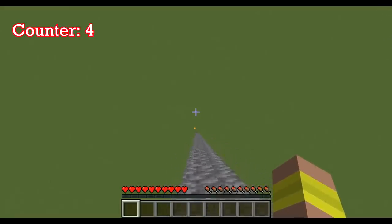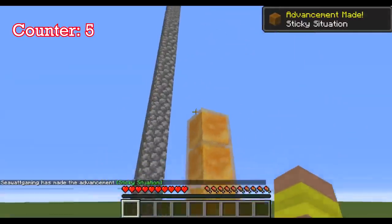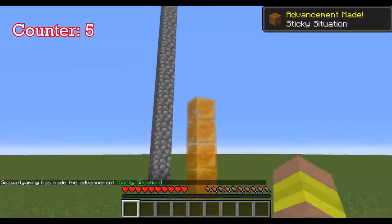Just like MLG ladder, we have MLG honey block — same exact thing. You just have to hold shift as you're falling and it'll cancel your fall damage. I had to make that four tall also because I was having trouble hitting it.